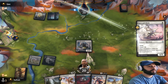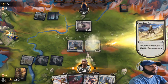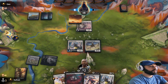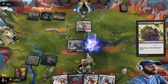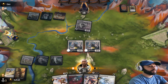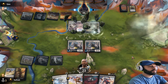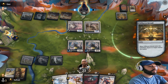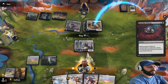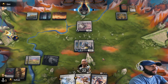Happy to race you buddy. Feed the Swarm - get this out the way. Drop that land, pass. I don't need to do anything, I don't need Clerics yet.